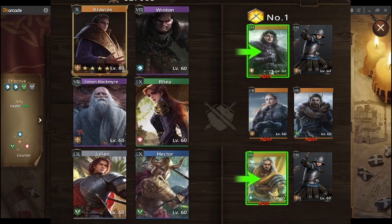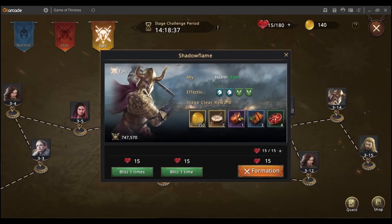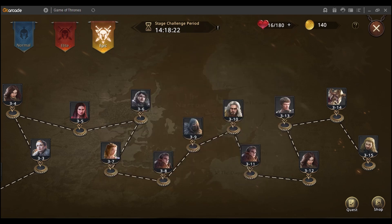For stage 314 we have a very nasty setup — Jon Snow and Enzo, both extremely difficult. The effective condition requires two cavalry commanders and two spearman commanders, which gives 30 percent more health so you can survive longer. Make sure your formation meets this condition.